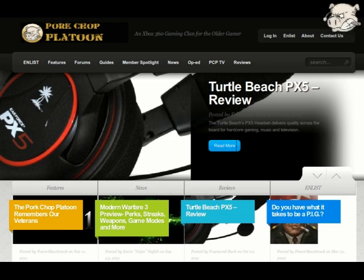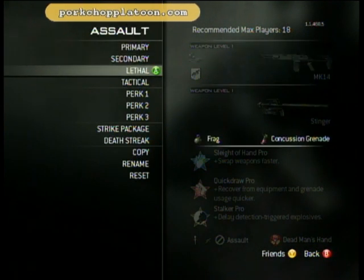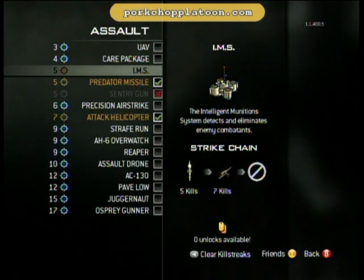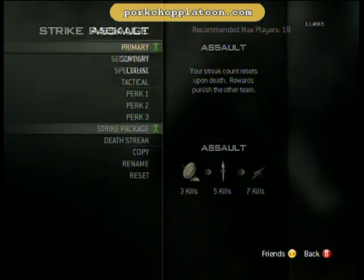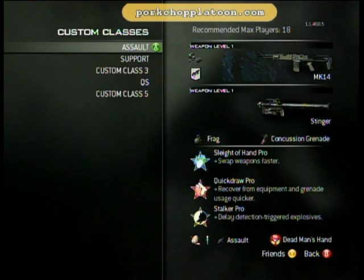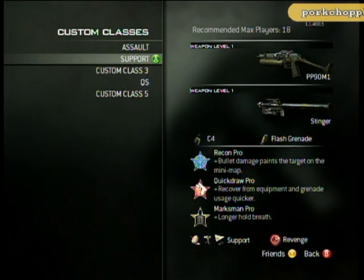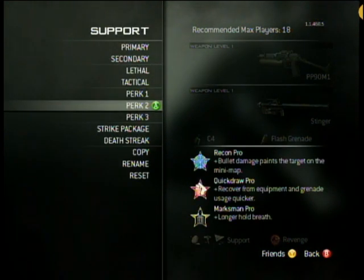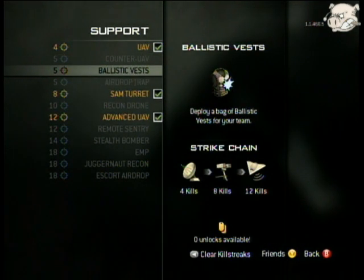I'll put all the ways you can gain points towards your point streak rewards in the description. And it's irrelevant whether you're running the Assault strike package or the Support strike package. So basically what I've done here is I've set up two different classes — one named Assault and one named Support. We go into the Assault named custom class and I'm using the Assault strike package. Whichever strike package you're running, Assault or Support, is irrelevant — you can gain points towards your point streak reward by shooting down air support and all those other ways. You can see here in the Support custom class that I named, I am using the Support strike package.